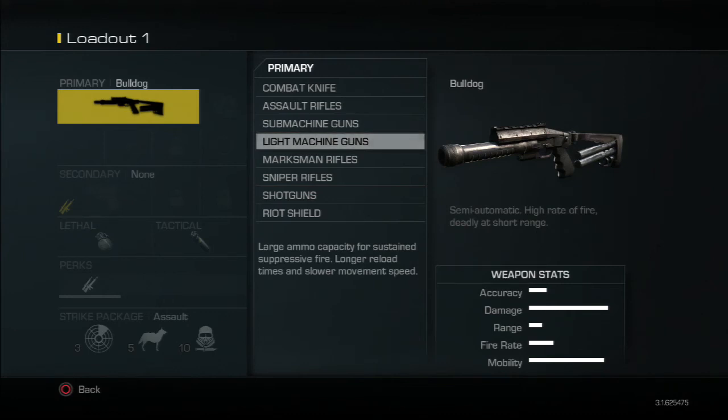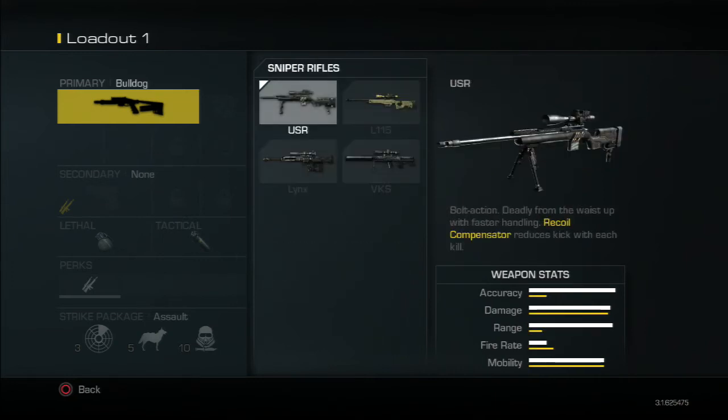Hello guys, it's HeroinerHKBStudios here, and today I'm bringing you a video on the best guns in COD Ghosts. Today we're going to be covering the sniper rifles and the shotguns. So let's get into this. Let's start with the sniper rifles.